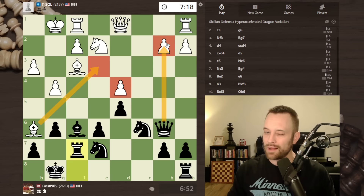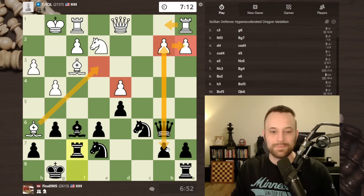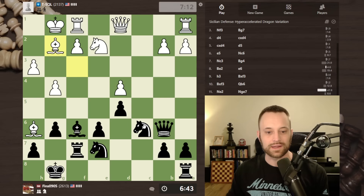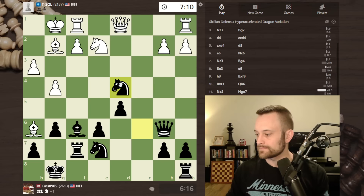I could try to continue building pressure on the d-pawn — I'm probably not going to swipe the pawn on b2. There's rook b1, queen takes a2, rook takes b7 — maybe I could do that. White plays bishop g2 — why are they just giving me this pawn? I'm not seeing it. Knight takes d4, bishop e3, then I take on e2 with check, queen takes e2, queen takes b2 — at minimum I think I go up a pawn with queens off the board. I could also take on d4 with the bishop. I'm leaning towards knight takes d4. Let's go ahead and play that.